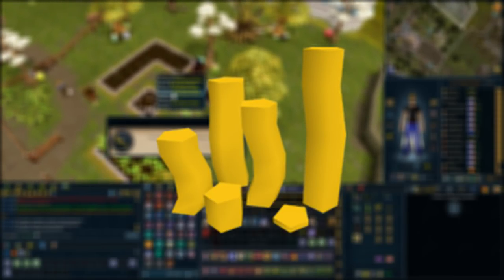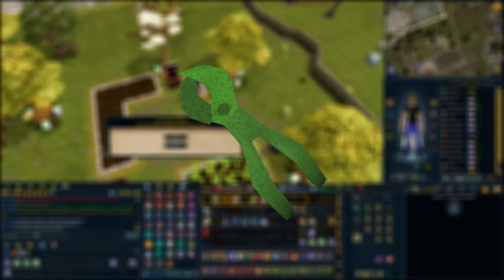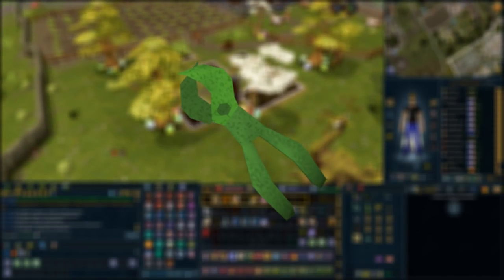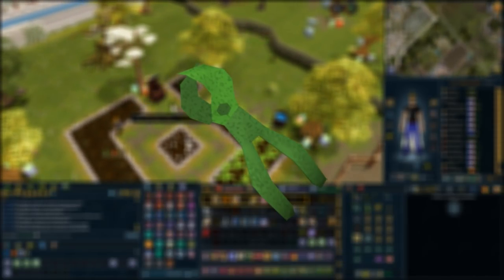The first useful item and unlock you should have when doing these farm runs is the magical secateurs, which are obtained through the Fairy Tale Part One: Growing Pains quest. They make it so while harvesting herbs, hops, and allotments you have a 10% increase in yield, so this is very important to have.